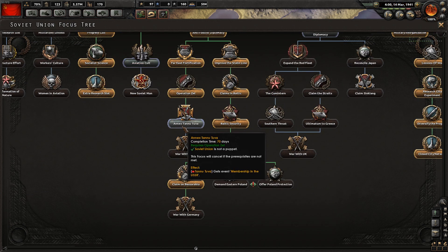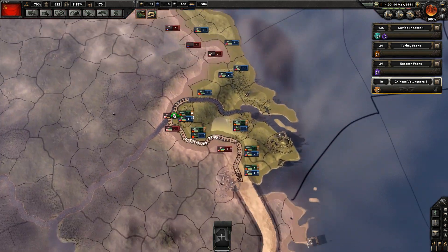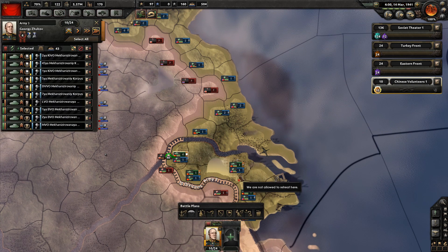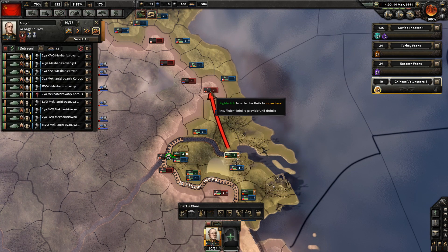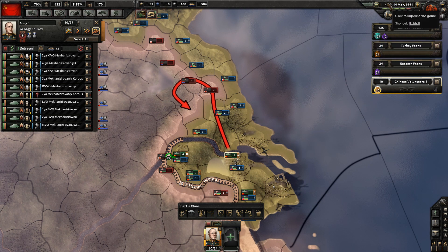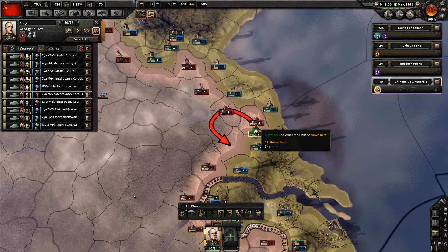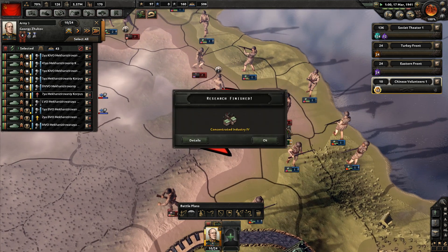We can annex Tanu Tuva - I think we're definitely going to do that. Let's get rid of Tanu Tuva. I'm a bit nervous in the north here because we have a situation where they're pushing us back, and I don't like that. So I think we're going to make a little attack to widen this front a little bit.